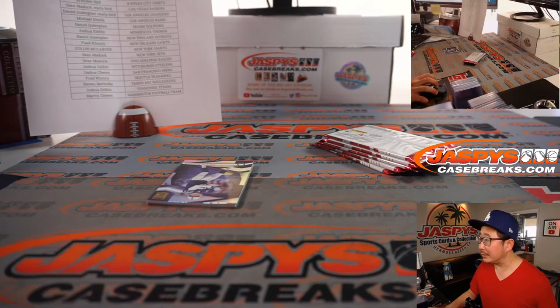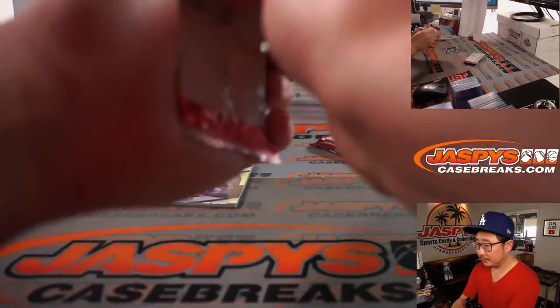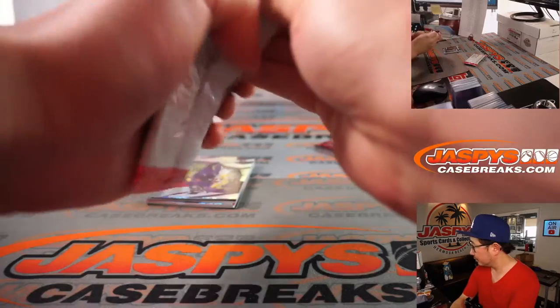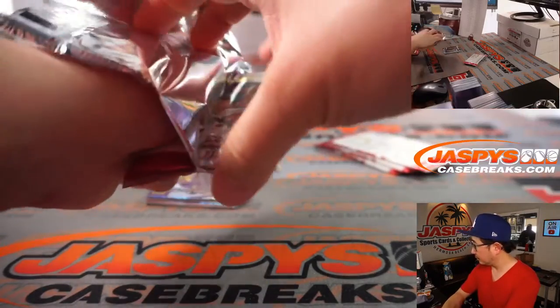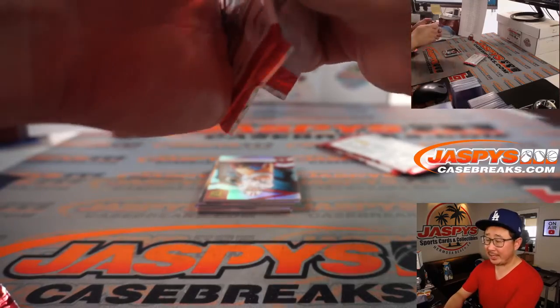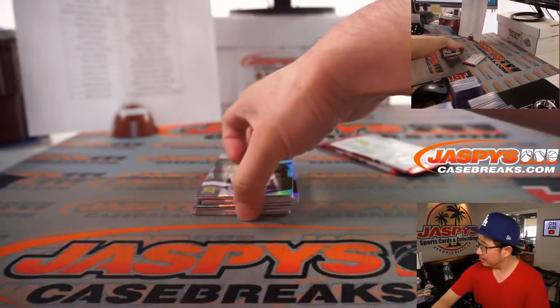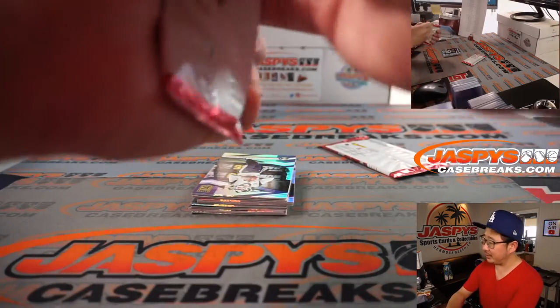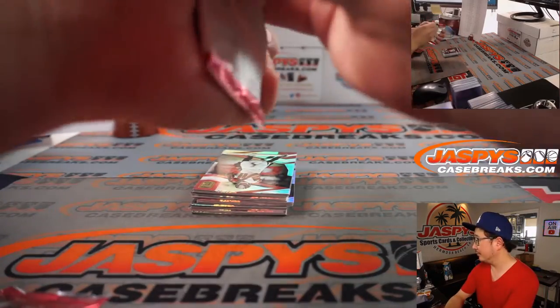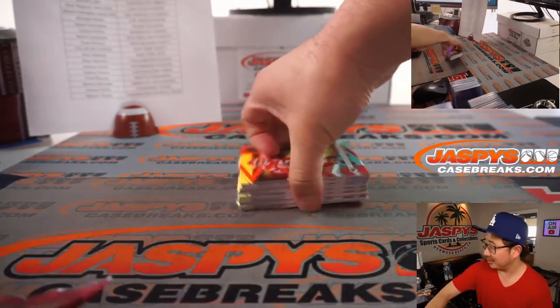Let's set the white balance on that top — let's warm it up a little bit. And in the background, we've got a G League game — the Utah Jazz G League team versus the Lakers G League team. Drummond is out there — he's an all-star.